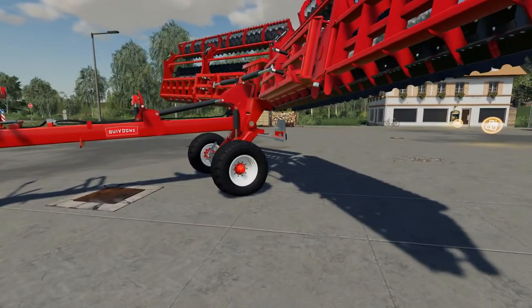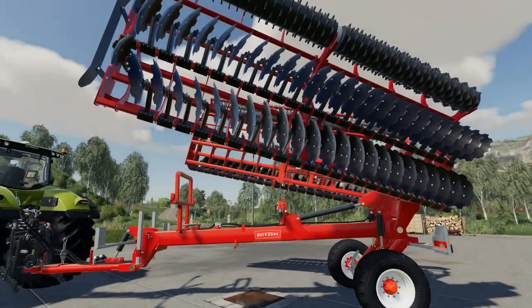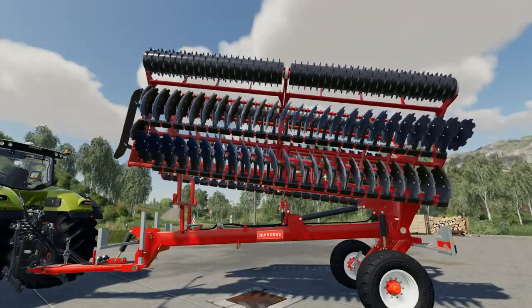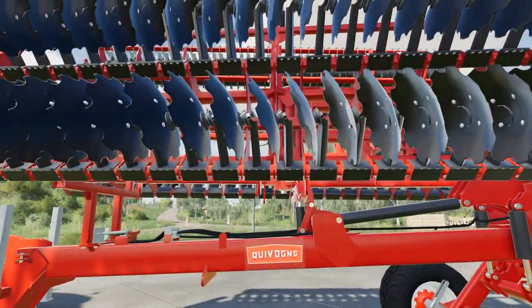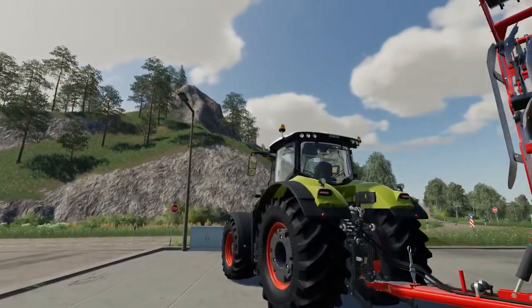Making sure everything stays attached during the fold — and it looks to fold in and hook in the racks there. We'll check the lights on the back of this once we're in the tractor.